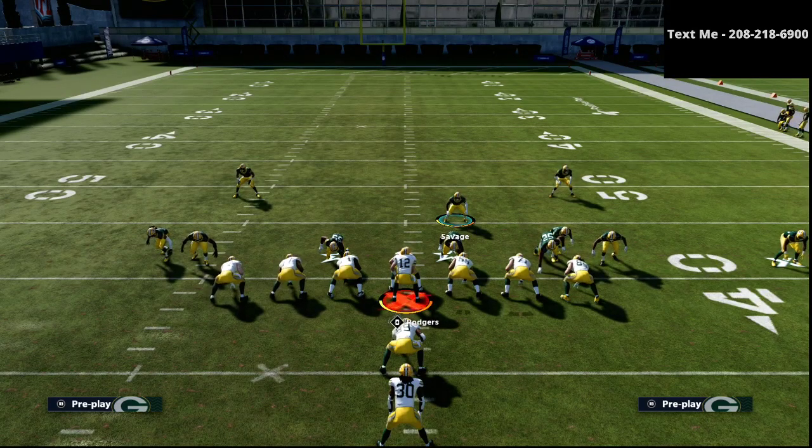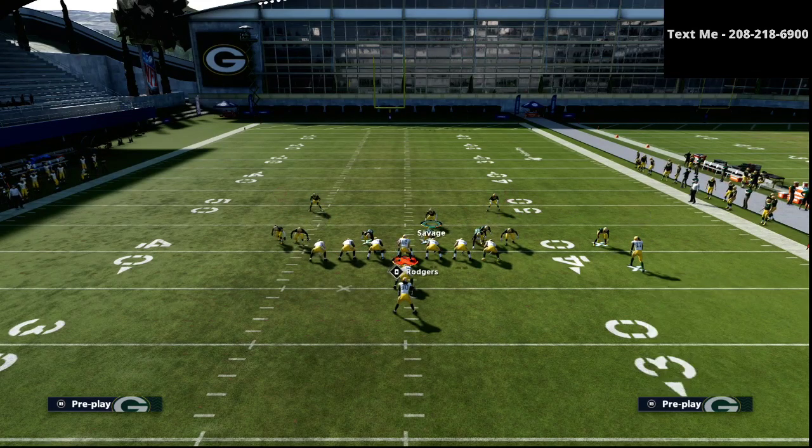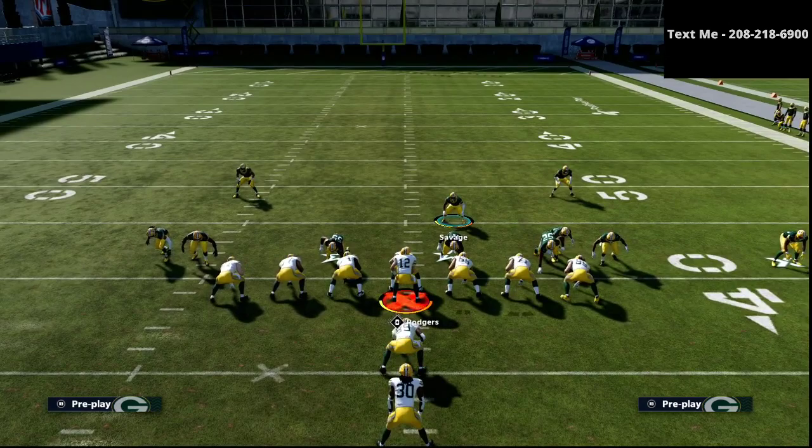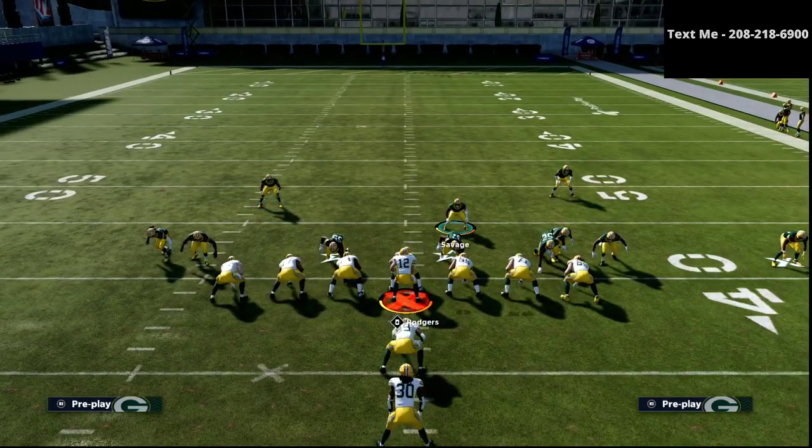If you want my complete nickel 335 wide defensive guide with the whole defense broken down, you can get that in the description for just $15. For this video, we're just focusing on run defense. The first run we're going to show this against is the stretch run. If it's a run to the right side, we want to shoot our user into this gap right here. If it's a run to the left side, we fill this other gap, based on which lane the safety fills depending on where the ball goes.